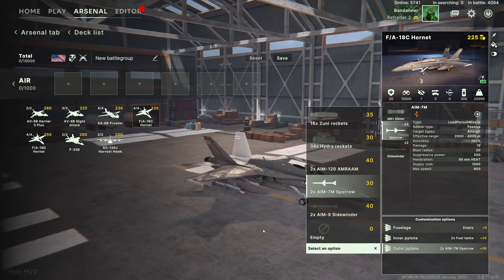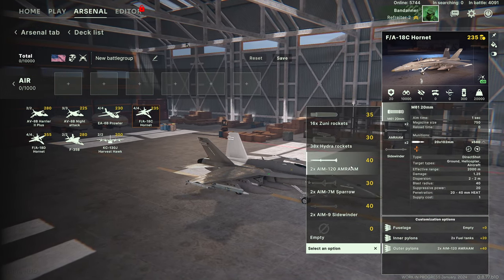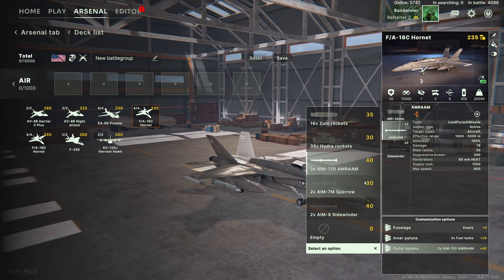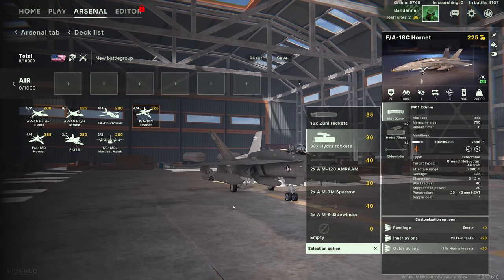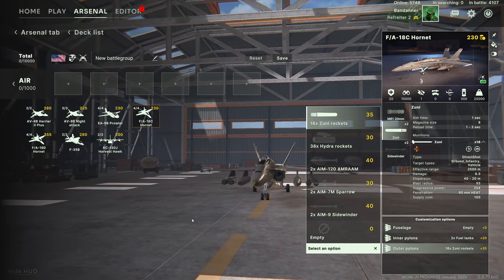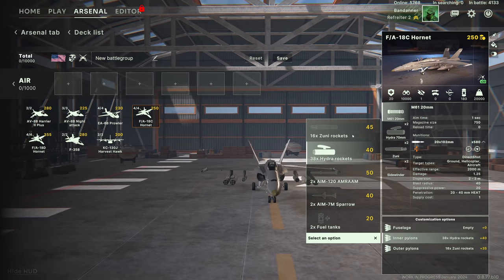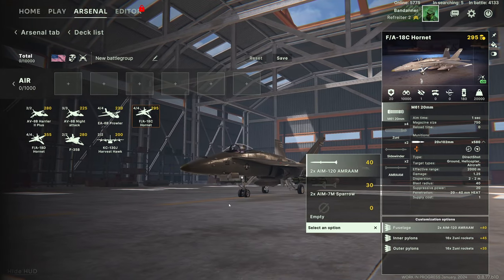I'm not sure why you'd take the Sparrow since having to guide it is a negative. The AIM-120 AMRAAM goes up to 5000 meters and is active — fire and forget — so that would be my choice. The Sparrow is cheaper, I suppose. Other outer pylon options include Hydro rockets or Zuni rockets if you want to engage ground targets. On the inner pylons, fuel tanks, Sparrows, AMMRAMs, Hydro rockets, or Zuni rockets. On the main fuselage you can fit a couple of Sparrows or AMMRAMs.